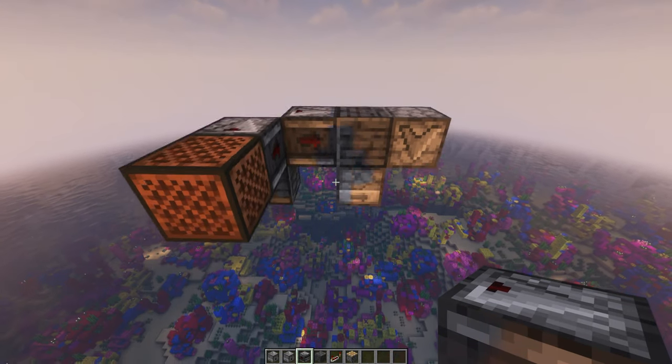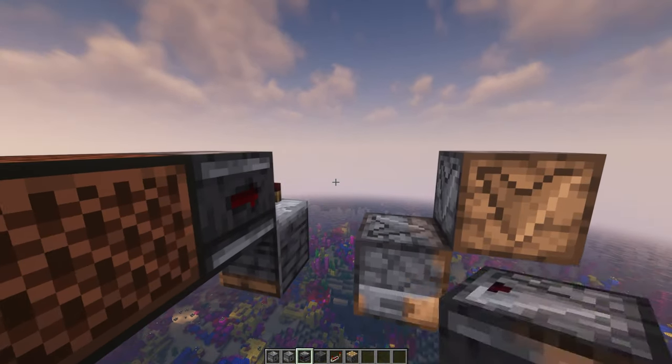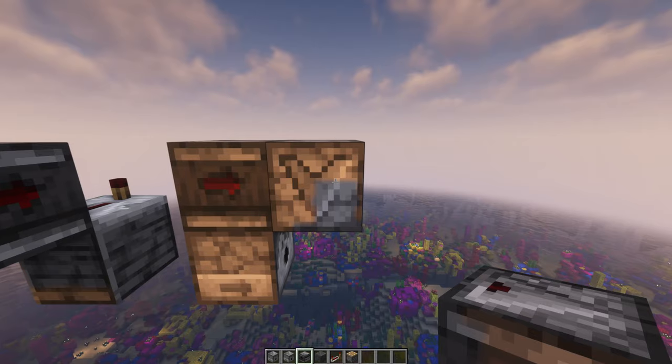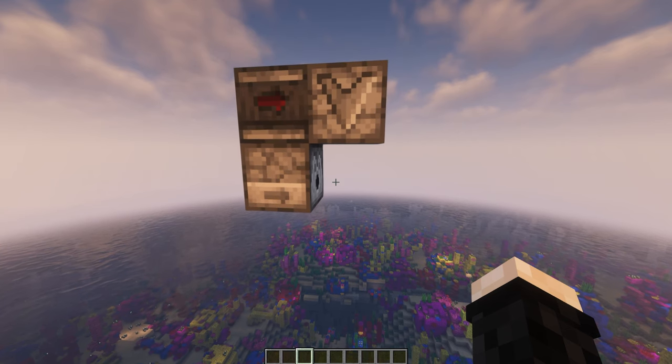You also don't have to trigger the two dispensers at the same time — it's just easier because you only need one observer. In our system I'm gonna have the observer here so it will half power this dispenser and QC power this one. So then once this is done you have to wait for the coral to die and then send it to the player.